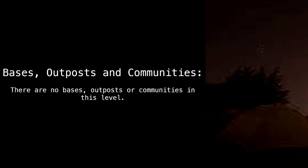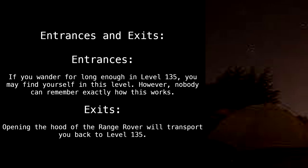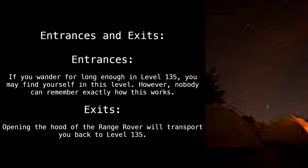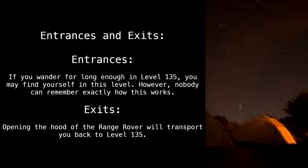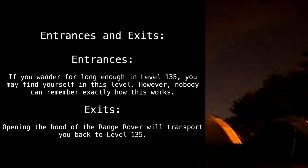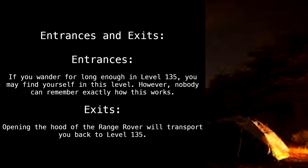There are no bases, outposts, or communities in this level. Entrances: if you wander for long enough in Level 135, you may find yourself in this level — however, nobody can remember exactly how this works. Exits: opening the hood of the Range Rover will transport you back to Level 135.